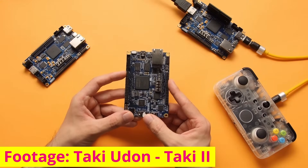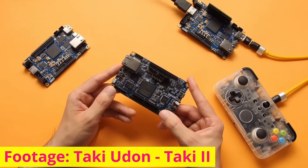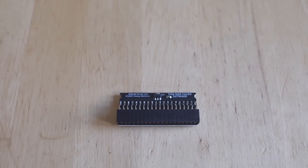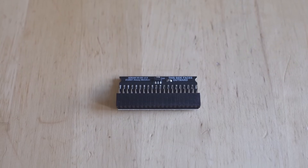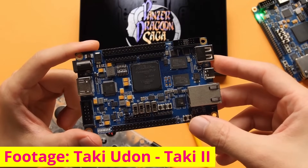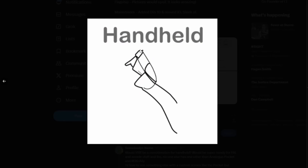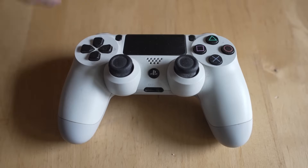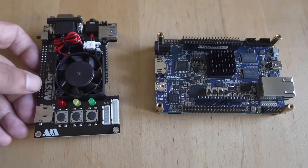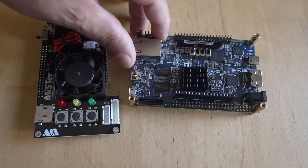Taki has shown off these clone boards running cores, so we know this is a real tangible product, and hopefully we can take a closer look soon. There's also going to be a new 128 megabyte RAM expansion, so it'll be interesting to see how that goes. I want more people to be able to play MiSTer FPGA - I'm very curious to see the handheld as well, because that's something I think MiSTer FPGA could use compared to the Analog Pocket.